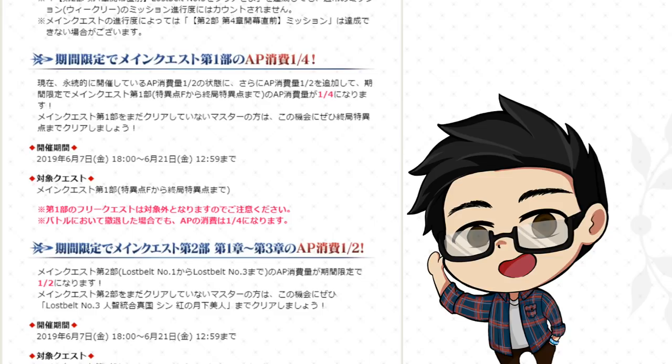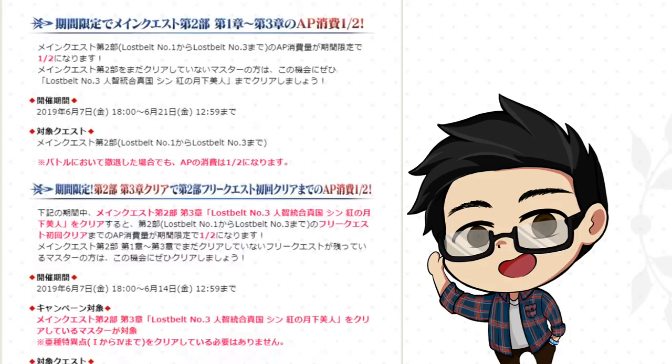Main quest chapter 2 will also be 50% off — main quest and the free quest in Lost Belt chapter 2 will also get 50% off if you cleared Lost Belt chapter 3. So remember: if you clear Lost Belt chapter 3, then the free quest and Lost Belt chapter 2 will be 50% off.